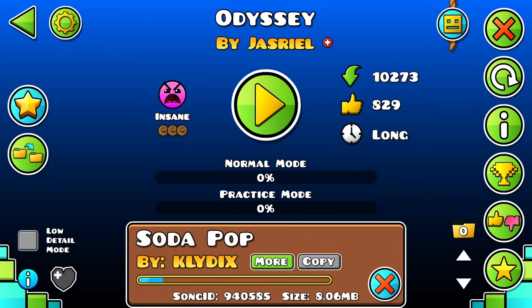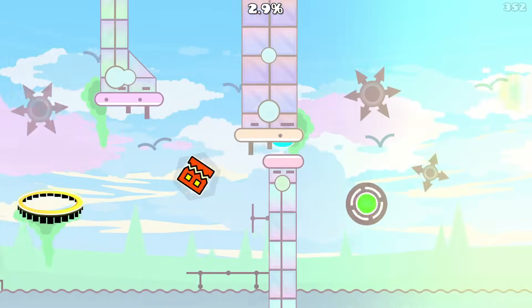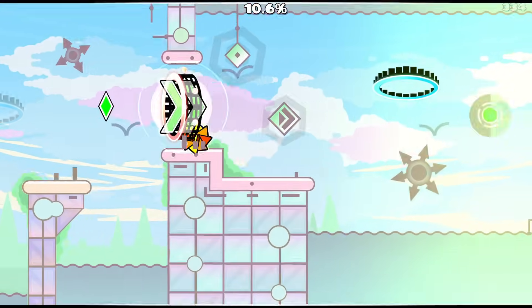Next up, we have Odyssey by Jazrael using Soda Pop by Klydex. We have a bit of a contrast here — one person says bad level, next says cool level, this needs to be rated. It has 10,000 downloads, so for an unrated level, that's pretty high. This is pretty — nice little seagulls there. There are fakes in there too. Gameplay is nice and neat.